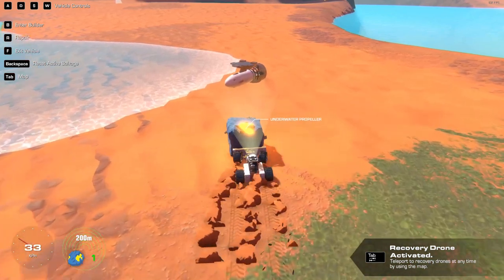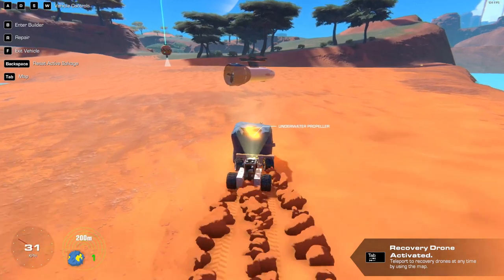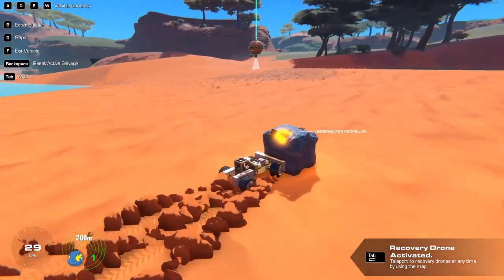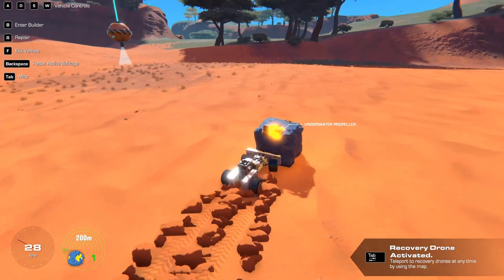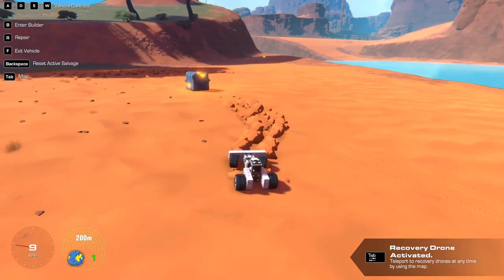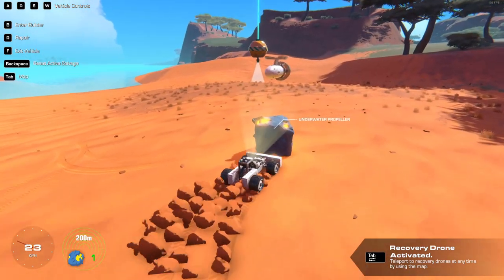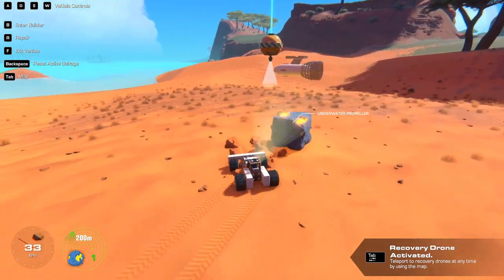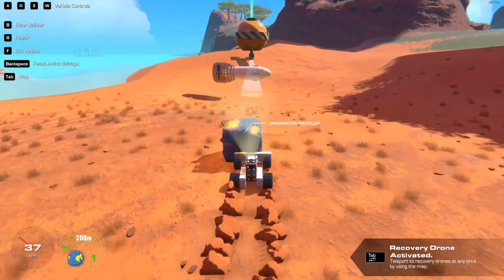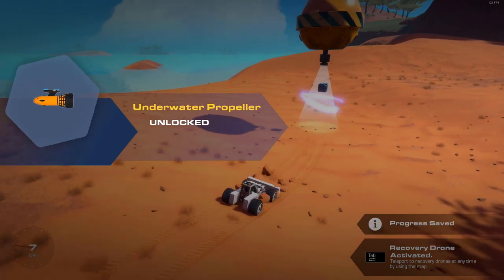I can't turn this thing at all. We'll just try to get it in a straight line to the scanner. I keep trying to turn left but it's not happening — this thing just has more mass than I do. We got another item right over there — sweet. Oh, I'm not pushing it right. Come on, go this way — give me that propeller! Underwater propeller secured.